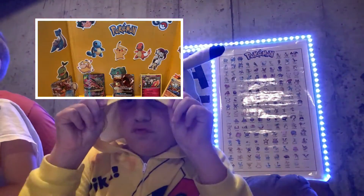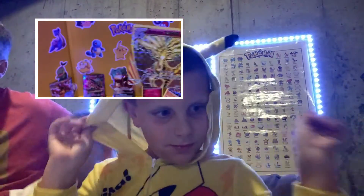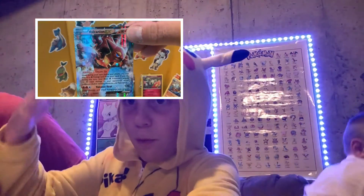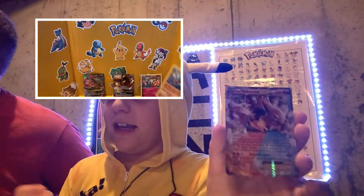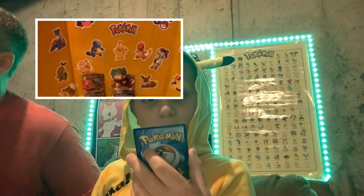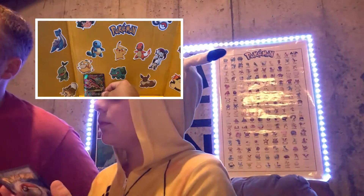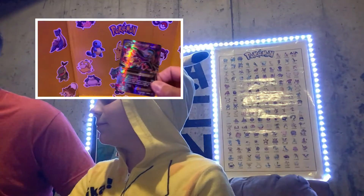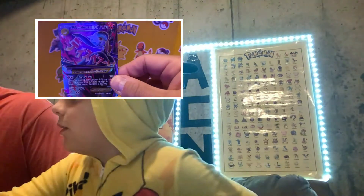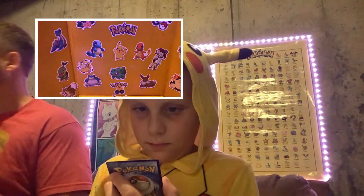Look at all we pulled! We've got the BREAK — the Zoroark BREAK, excellent card. We got the Volcanion EX. We got the Lucario, the Florette. We got the Malamar GX from the dollar store booster packs. But the number one pull — the one Aiden pulled — Gardevoir EX full art! Look at that thing! Oh my goodness, it's gorgeous! Everybody remember the name: Aiden Clary!